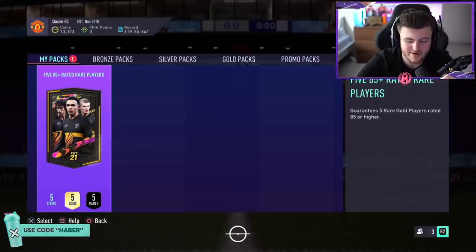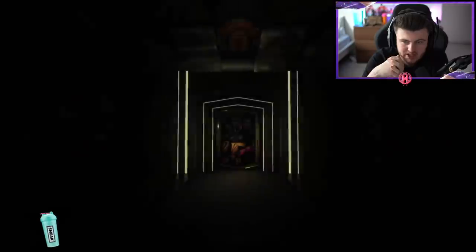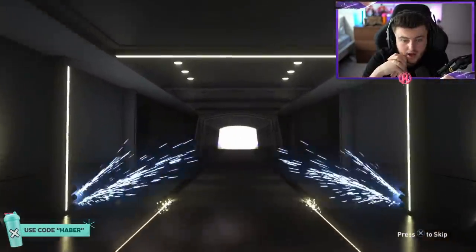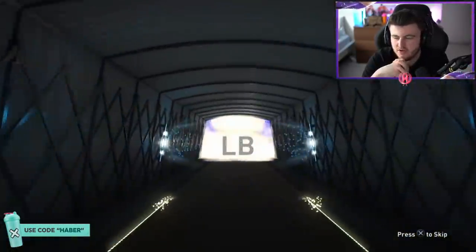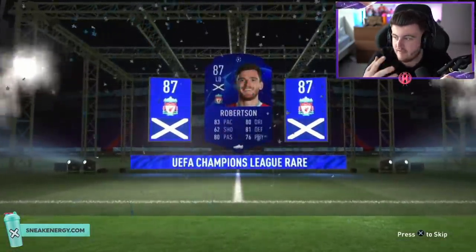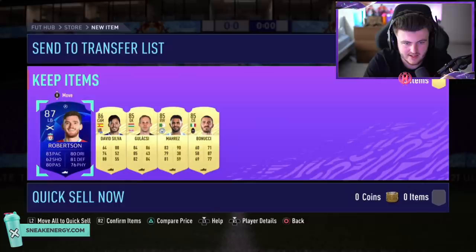Let's open some viewer packs. We have Kasim's 85-plus rated rare player pack. Can we get Kasim something decent, EA? Can we see one of the new special cards? We're looking out for the cool colours here. The PS5 colouring at the back makes it look purple — I thought that might have actually been one of the new special cards, but it's not. It's just Andy Robertson. Not a great 85-plus there, sadly.